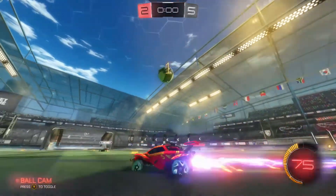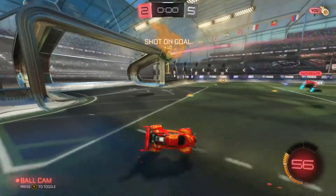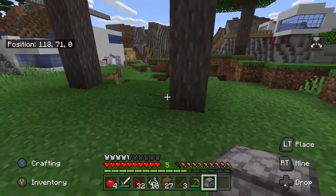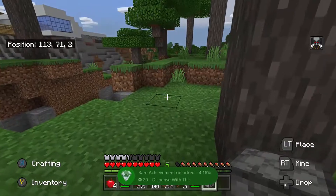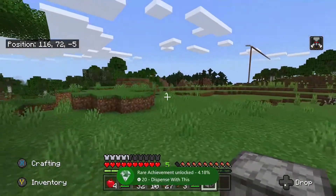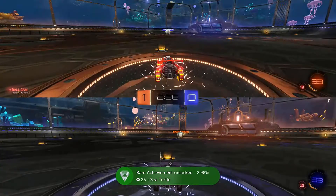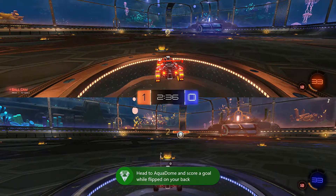Hey guys, welcome back to the channel. Today I'm going to show you how to change the position of notifications on your Xbox. Sometimes when you're playing a game, a notification for something like an achievement can show up and block parts of the screen — in some games that could be your inventory, or when you're playing split-screen it could cover a large part of the bottom player's screen.